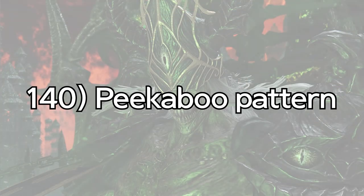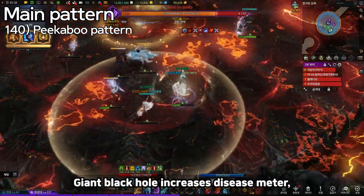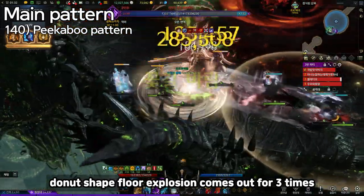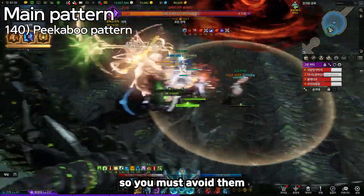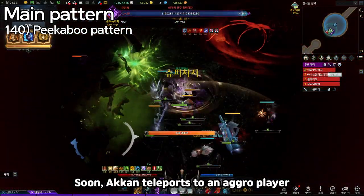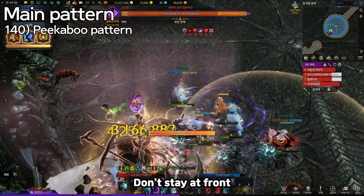140: Peekaboo Pattern. The boss shows a red aura below its feet and creates a giant black hole at center. The giant black hole increases disease meter, so do not step on it. The donut-shaped floor explosion comes out three times. The donuts also increase disease meter a lot, so you must avoid them. After three donut explosions, the screen turns dark and the boss disappears. Soon, Akana teleports to a random player and prepares a big slash up front. This big slash can one-shot players, so don't stay in front.